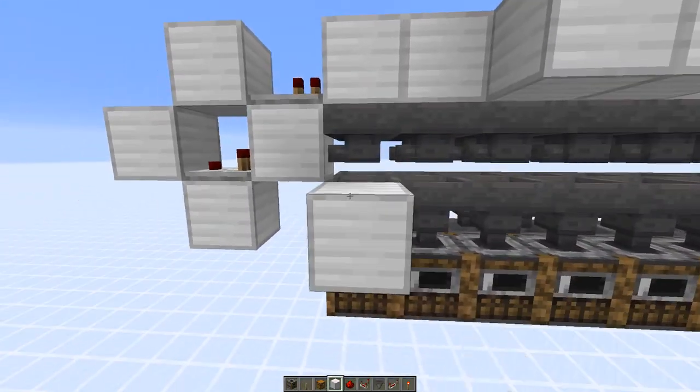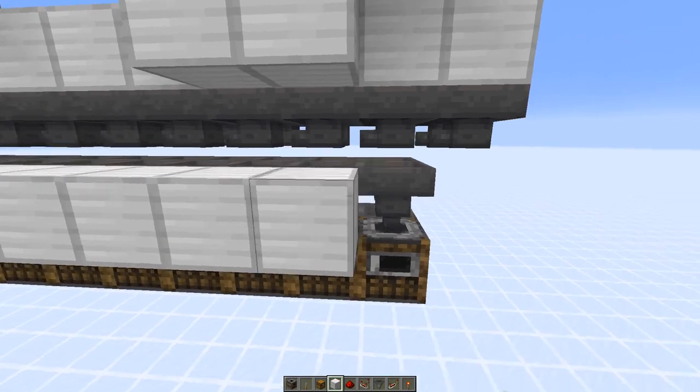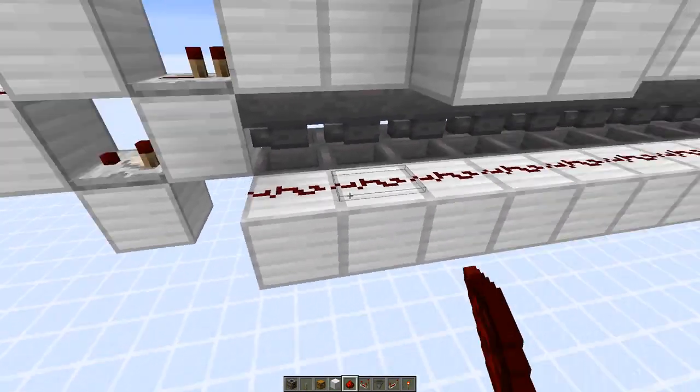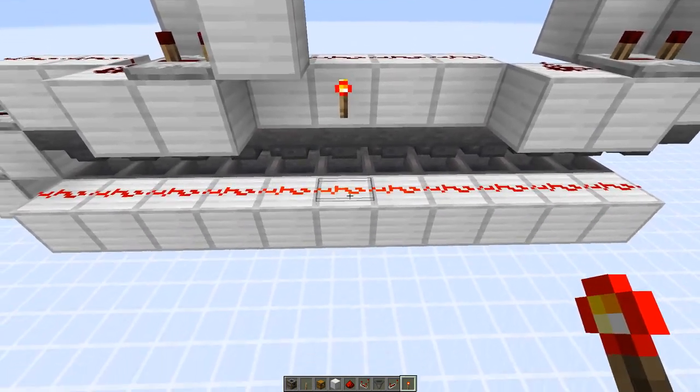Then we also need to lock the hoppers below — it's quite simple. Just blocks and redstone dust on top, and then a torch here powering everything.